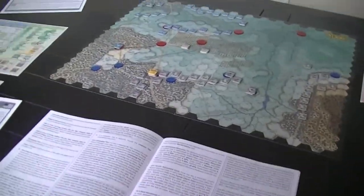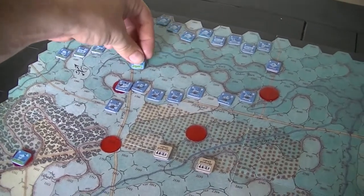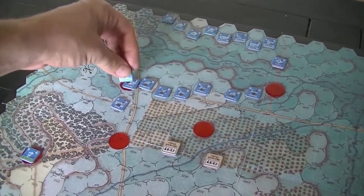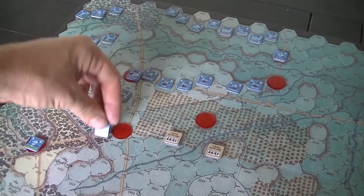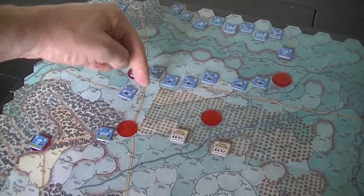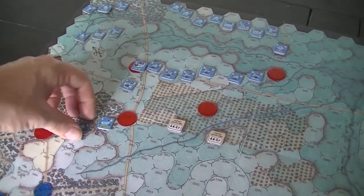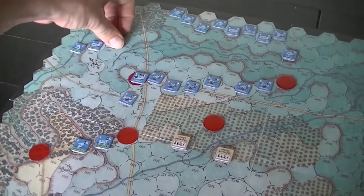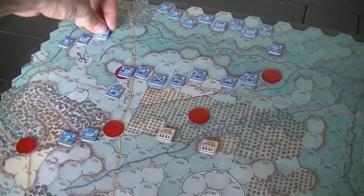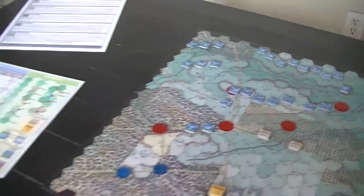Reset brigade activation status markers — just flip all these over. Update the broken track if anything took damage. Then the Where Is General Jackson optional rule: roll two dice, add them together, subtract the total number of common event chits added together. There was very little chance of this having an effect but I threw four common events in, so I roll at minus four and need to get one or less — it's not going to do it. Similarly for the Union.